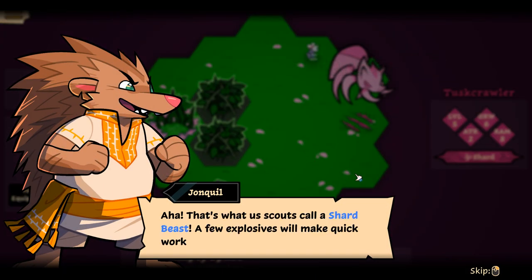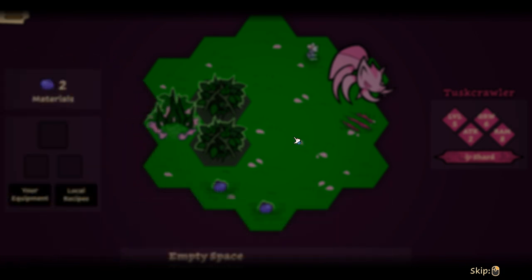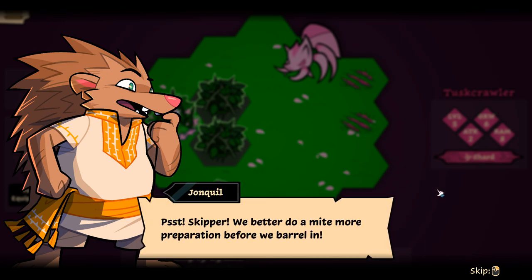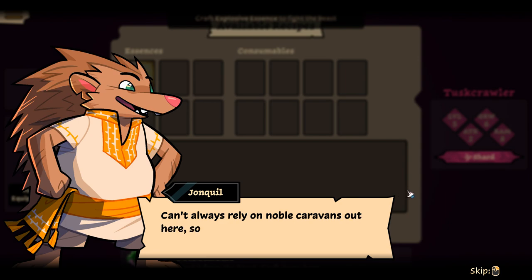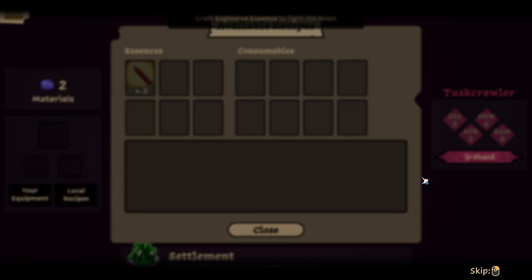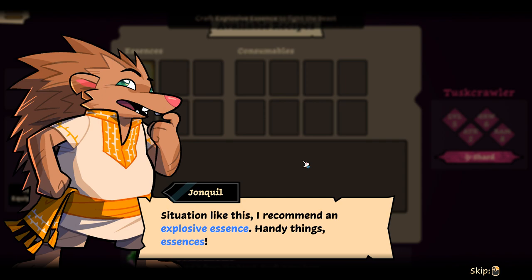'That's what us scouts call a shard beast — a few explosives will make quick work of its scales.' 'Psst, Skipper — we better do a mite more preparation before we barrel in.' 'You can't always rely on noble caravans out here, so we make do and make some real swell stuff. Of course, it gets tough for folks to gather materials when a beast is on the prowl. In a situation like this, I recommend an explosive essence — essences are handy things.'